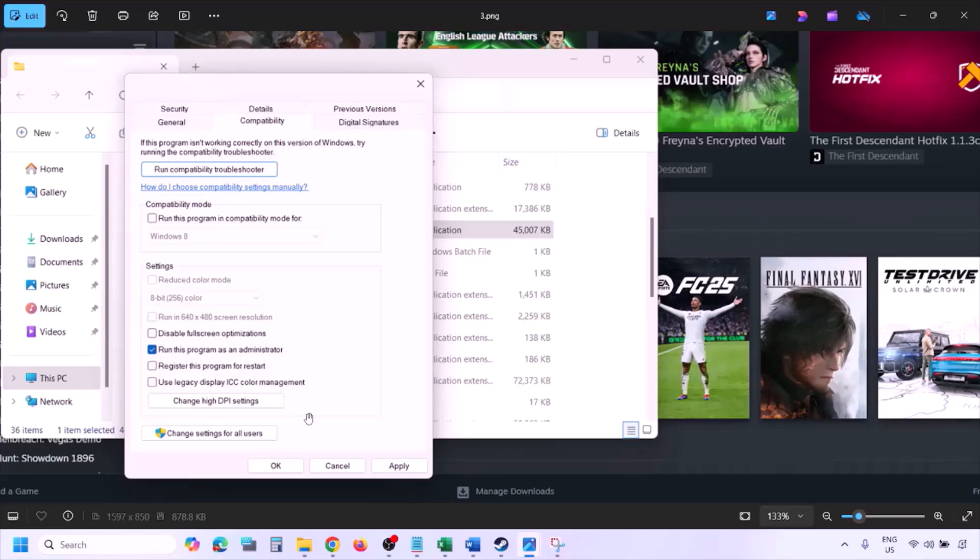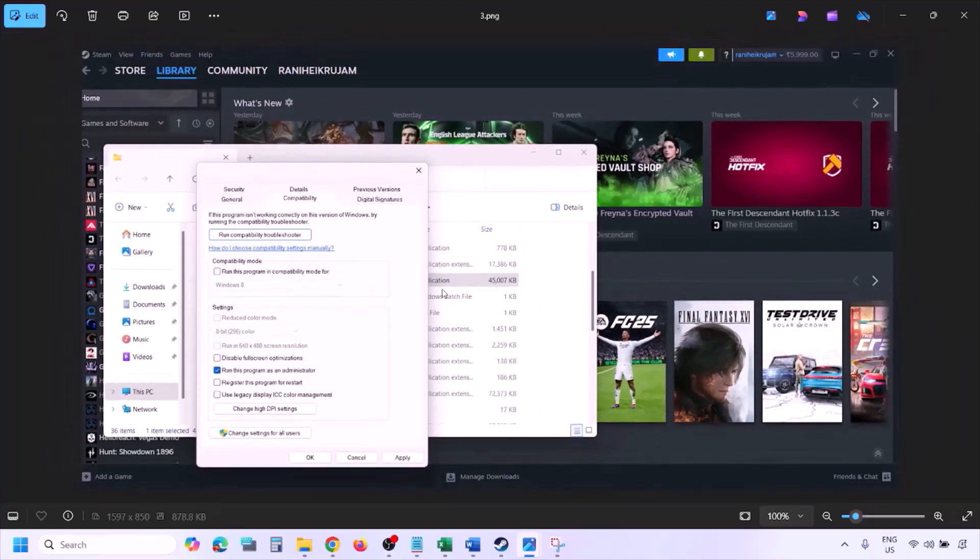Put a check there and then hit Apply. Make sure that you hit Apply and then click OK, then launch the game from the game installation folder. So instead of launching the game from Steam, try to launch the game from the game installation folder and then check.